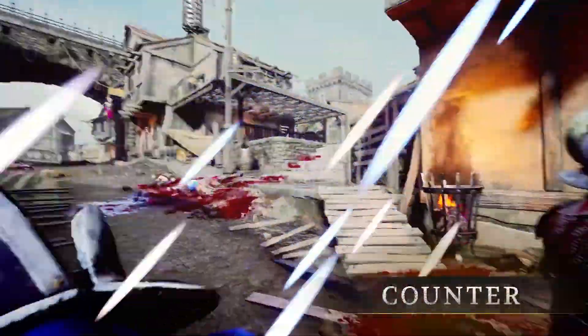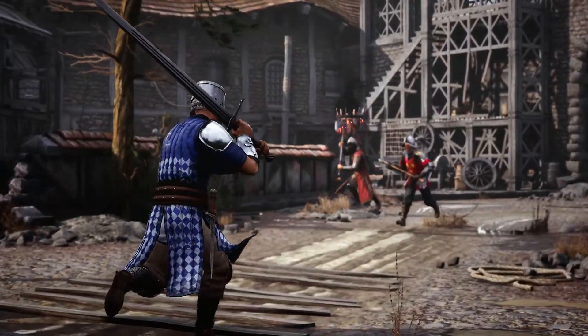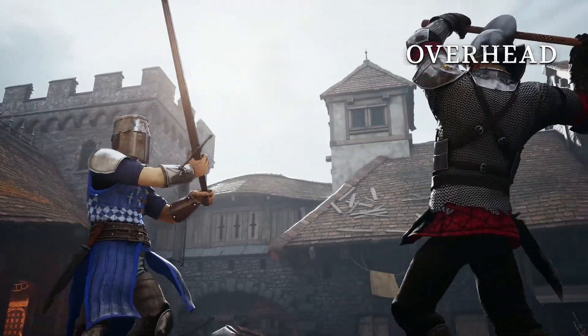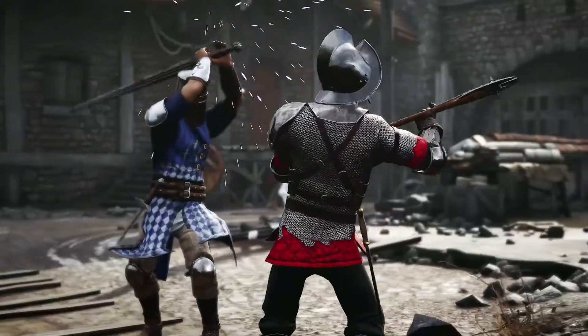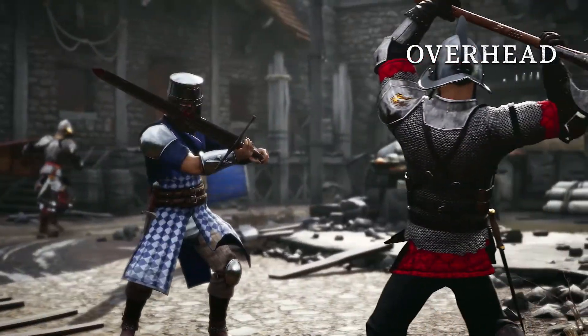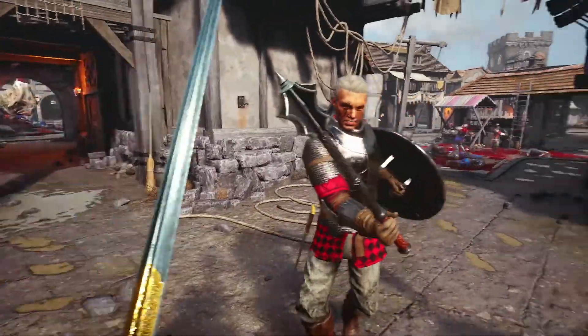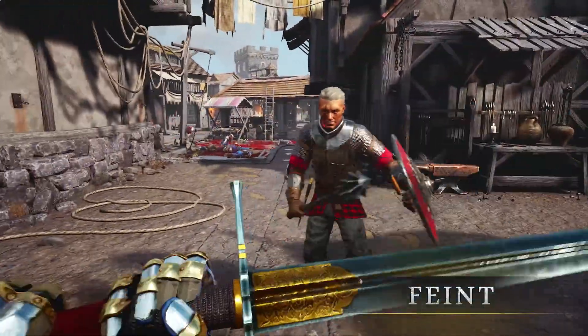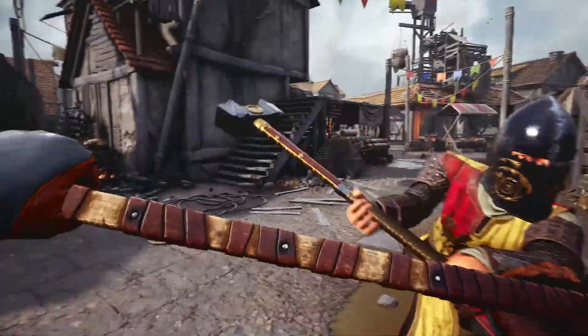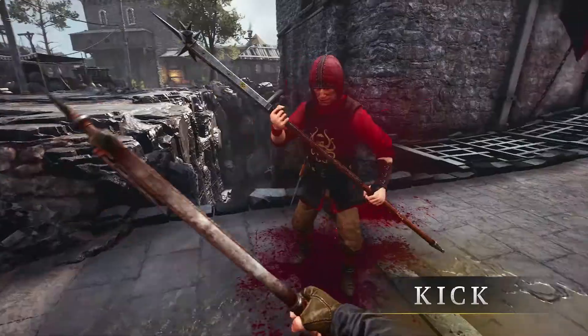A counter acts as a perfect parry, and rewards the defending player by negating the stamina loss of blocking an incoming blow. To perform a counter, a player enters the defensive stance, and then attacks from block with a strike that matches their opponent's incoming strike type. However, failing to match your opponent's strike will render you punished! A crafty opponent can feint by winding up one attack, and then quickly switching to another, making it difficult for your opponent to defend with counters.